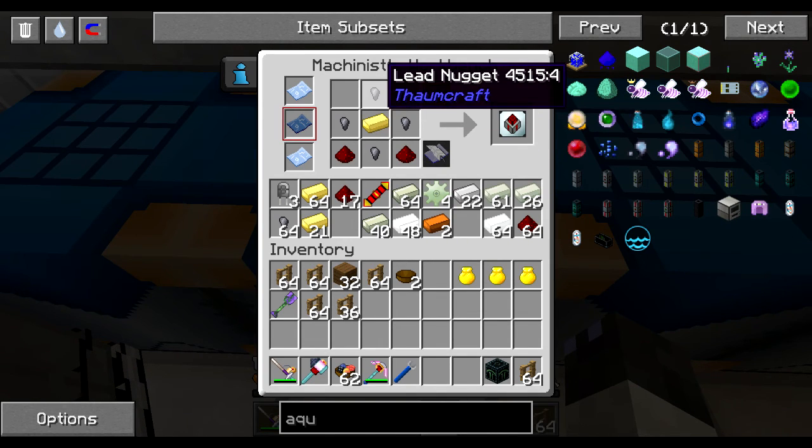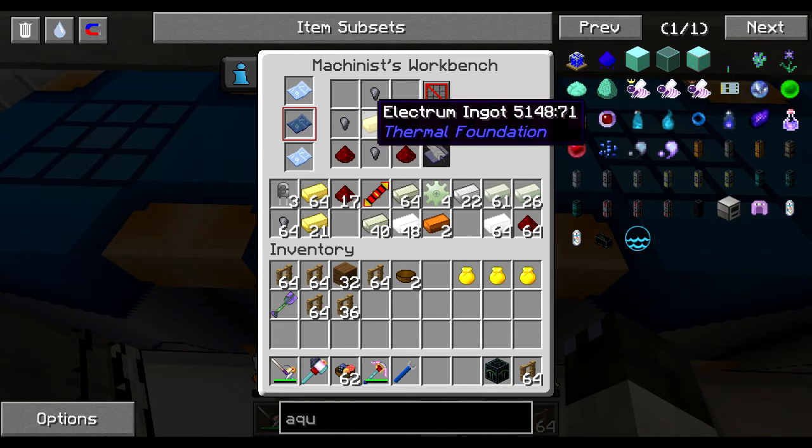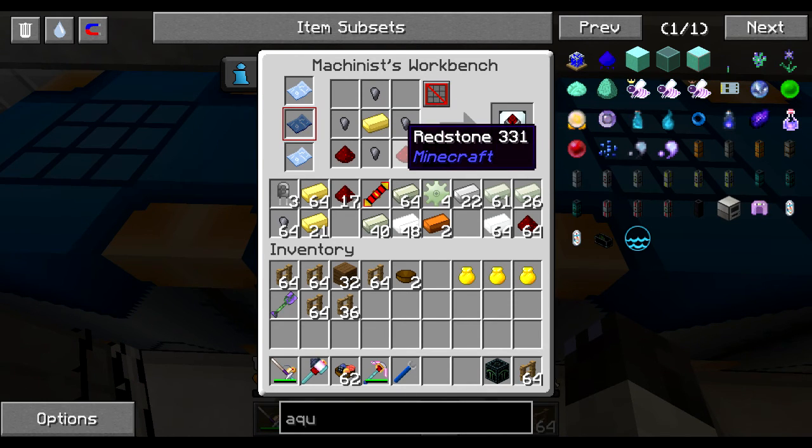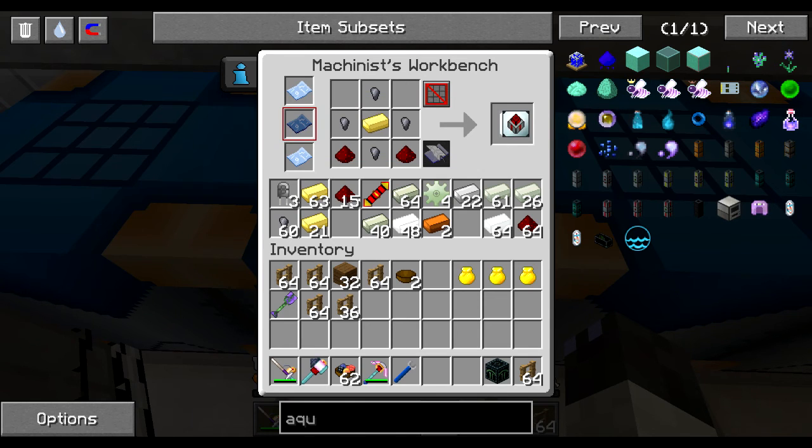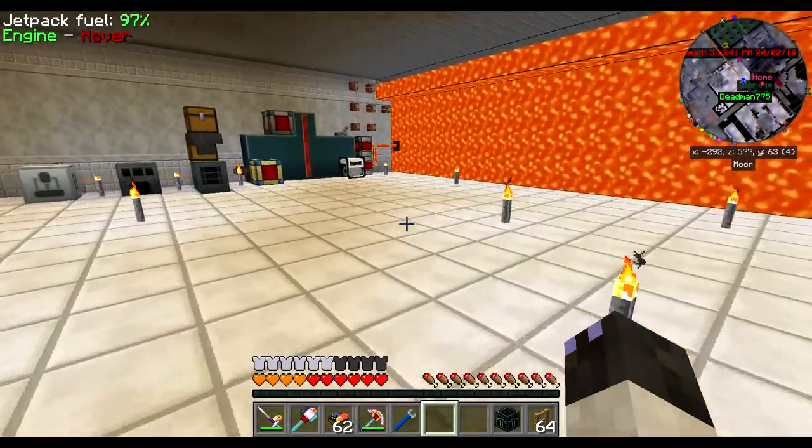We got lead nuggets, electrum ingot, and redstone to make an excitation field limiter. Shouldn't you make three? We have the other pump we're gonna use — it's gonna be constantly running though, so it won't make a difference. Let's just do a third one for the heck of it. So I made three of them.